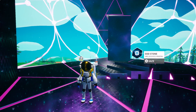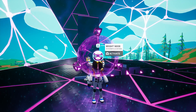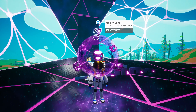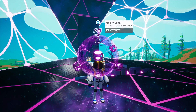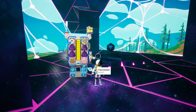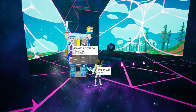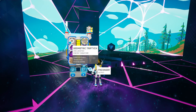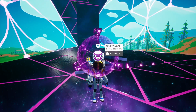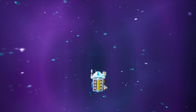Okay, so here we are back on Astroneer. We're going to try a little experiment. I'm at one of the gateways here near my base on Sylva, and I'm thinking I want to go to that satellite island — the satellite planet out in space — to attach these geometric triptychs. So I'm thinking if we go to the core of this planet, we can get there without using a shuttle.